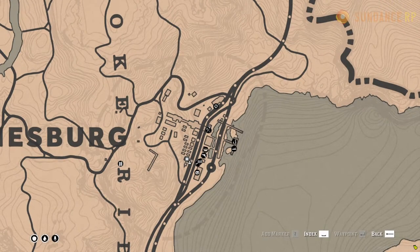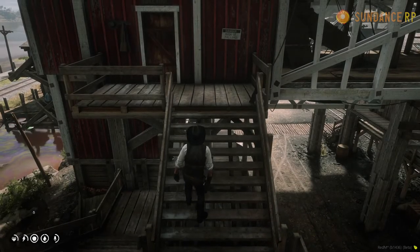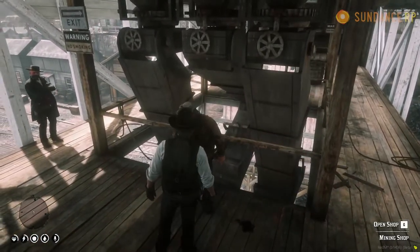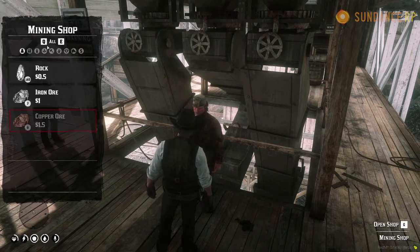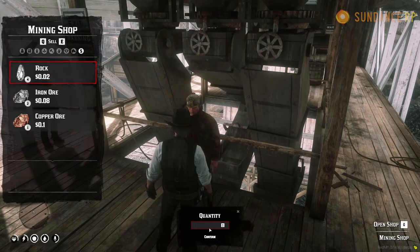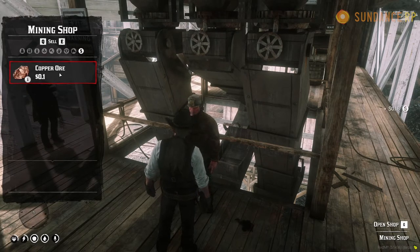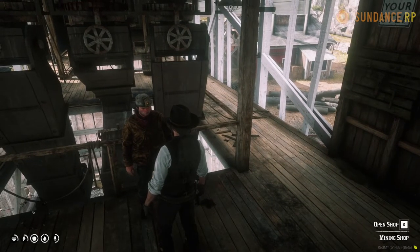If you have acquired iron ore, copper ore, or various rocks from mining, you can sell them at the mining shop. We are here at the location inside of Annisburg — let's walk up the stairs and go inside. Inside we will find an NPC who will allow us access to the mining shop. Open up the shop and you will see that this NPC sells rocks, iron ore, and copper ore for crafting purposes. Using Q and E you can tab over to the sell menu. Simply hit enter, input the quantity you wish to sell — we're going to sell our four rock, two iron ore, and one copper — input the numeric value and confirm.